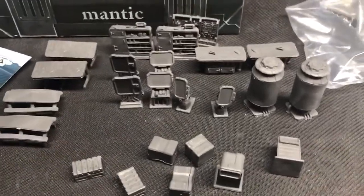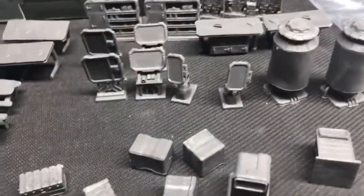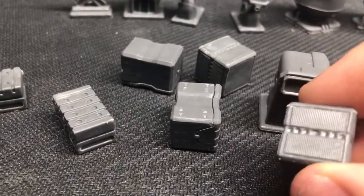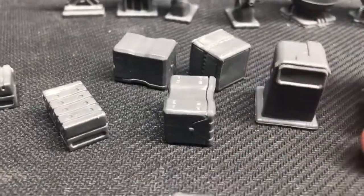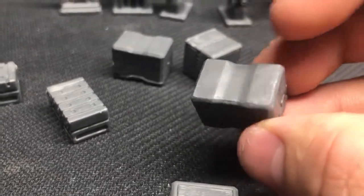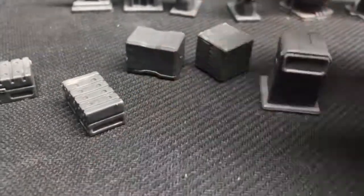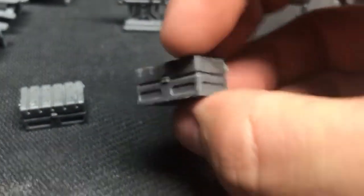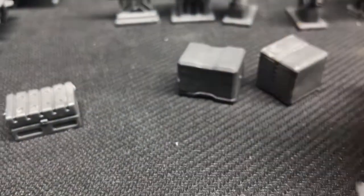Holy furniture Batman! So we've got a whole bunch of stuff of varying awesomeness. Let's start with the more generic but still detailed little crates — just random boxes that could be full of who knows what. You gotta check them if you want some loot. There are a couple different styles; one's got a little hourglass kind of shape to it. This one looks like a standard sci-fi treasure chest with functional locks and hinges — a nice touch.